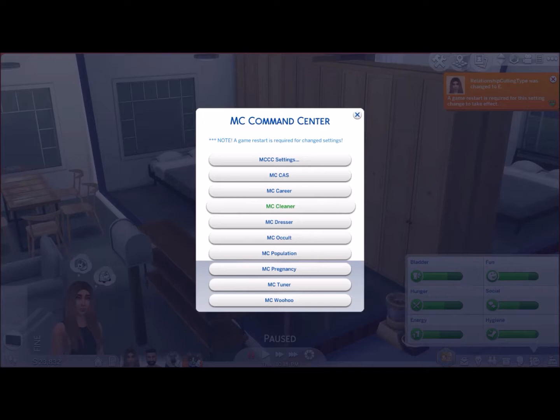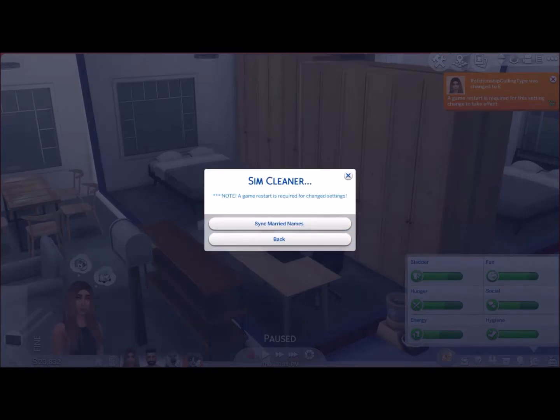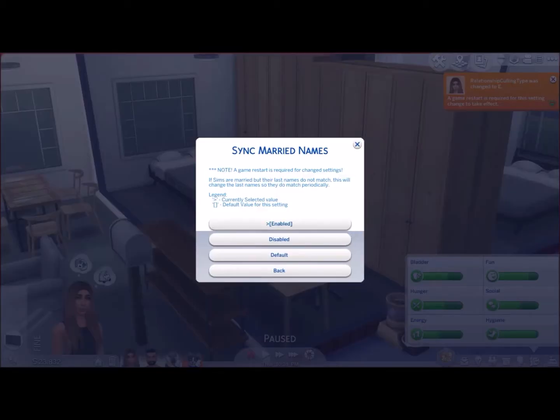In MC Cleaner you've got Sim Cleaner, Item Cleaner, Neighborhood Cleaner, and Relationship. Going into Sim Cleaner first — 'Sync Married Name' is enabled by default. If your sims are married but their last names do not match, it'll automatically change the last name so they match periodically.